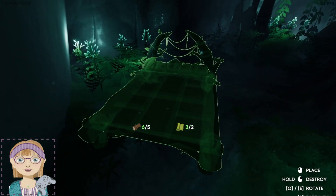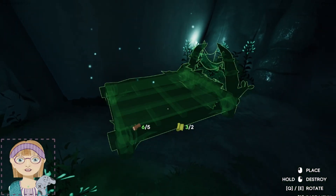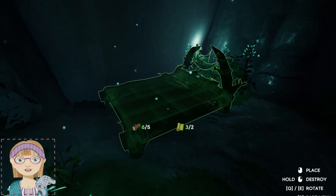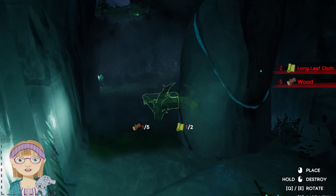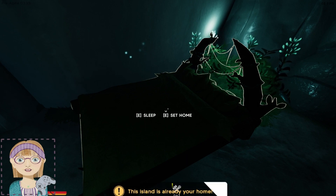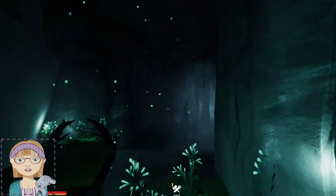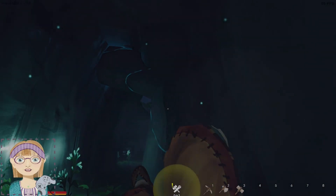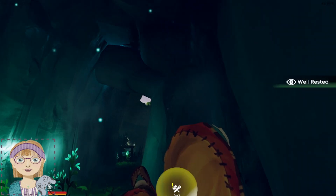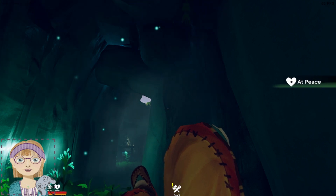I want to put the bed right about there. Then we're going to hold E to set home — it says this island is already your home. Press E to sleep. There are two buffs: there's a well-rested buff, but if you wait a couple seconds longer you also get an at-peace buff.